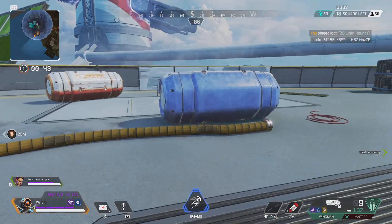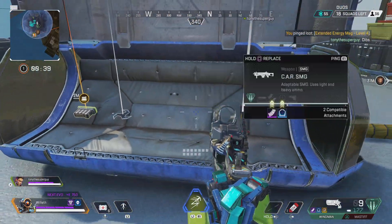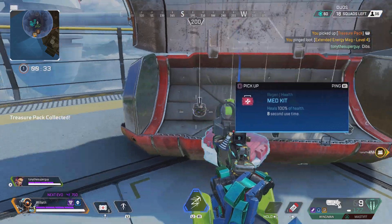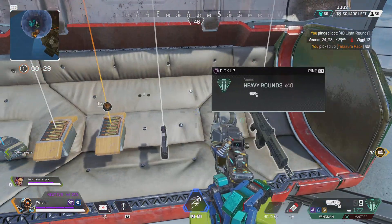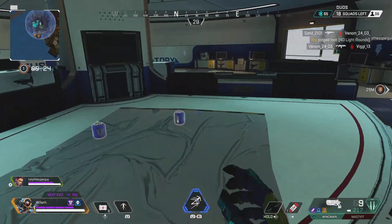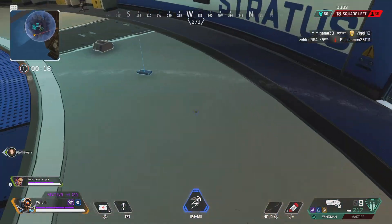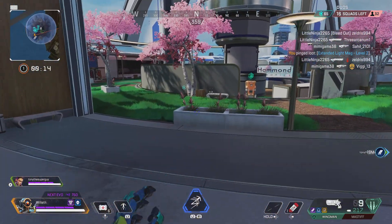That's the third purple energy mag I've come across so far. There is an extended energy magazine here — number four. Ruin dump driver. I guess they really want to use energy weapons. That was the gold one. Light ammo here. The ult, right? I think that feeds into it — you know, what you're seeing is the same one multiple times. Yeah, you've seen the same thing in different places.